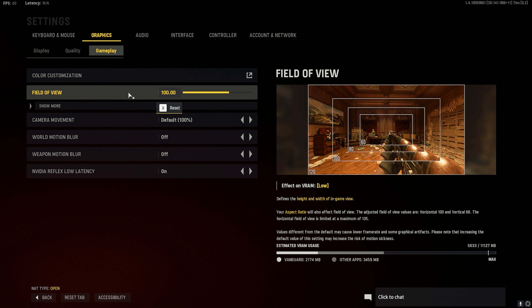A high FOV will zoom the camera out, allowing you to see your sides easier. However, objects will look further away. To ensure that enemies are easy to see at a distance and to your sides, we recommend either 100 or 110.